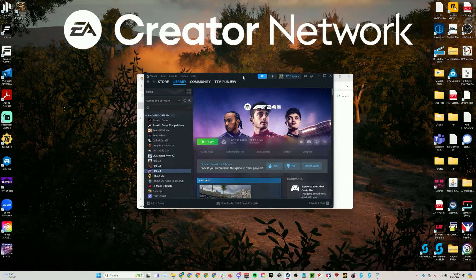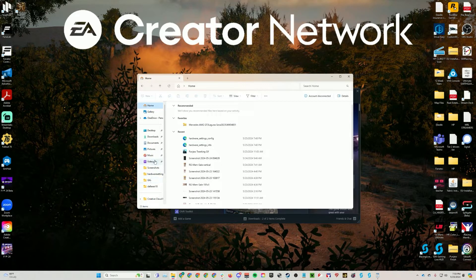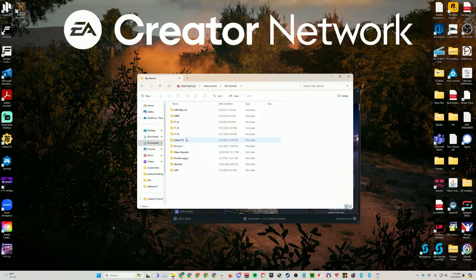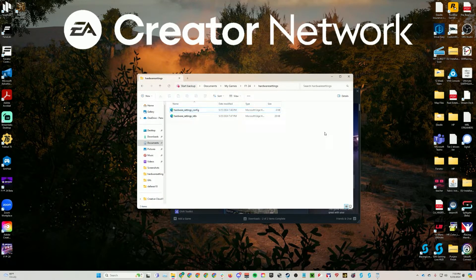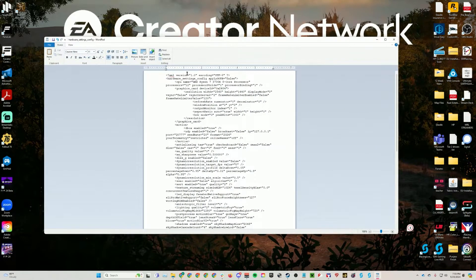First things first, you're going to want to launch up F124 at least once so that your game files have been created in your documents folder. Then go ahead and go to your file explorer, find your documents, go down to My Games, open up F124, go to your hardware settings, and then open up your hardware settings config with some editable document software — WordPad is a really good way to use it. You do not want to open it with Microsoft Edge. It will pop up like this, and this is what it's going to look like when you first launch it. You're going to have your resolution width, height, and display mode — three of the things we're going to change — as well as your window position.